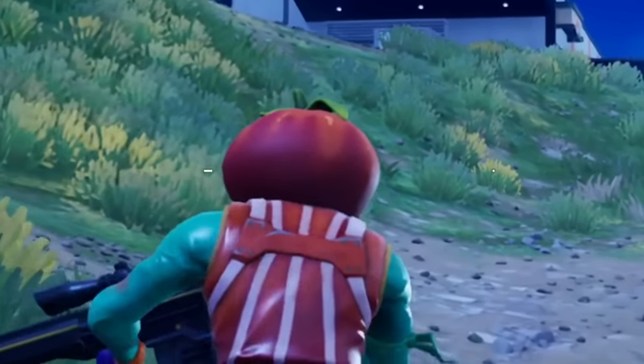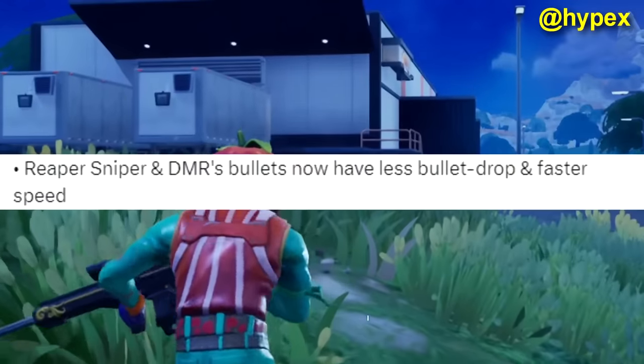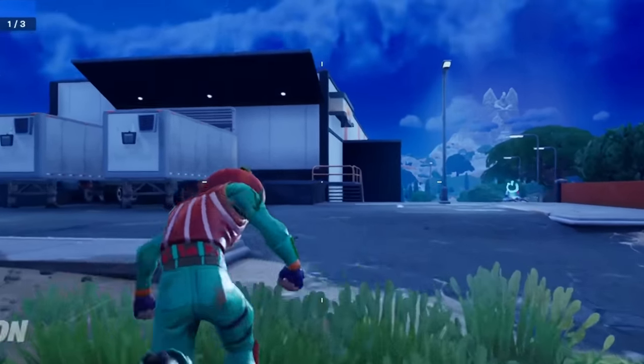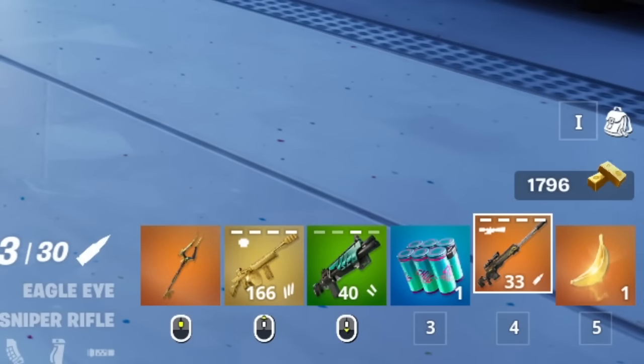Remember how I said they nerfed the spawn rate of snipers? They also changed the bullet drop. Actually, they have better bullet drop on the DMR. So the DMR also got buffed — less bullet drop and faster bullet speed. They buffed the snipers? What were they thinking? So this golden sniper is actually insane.